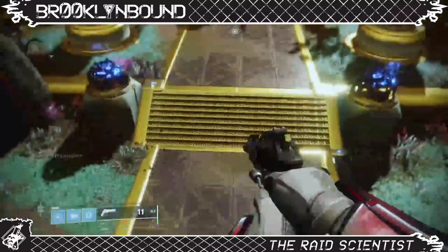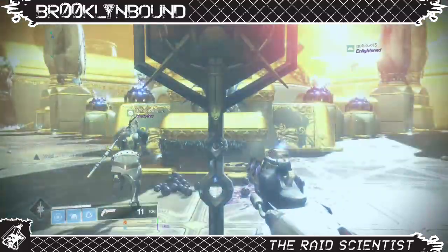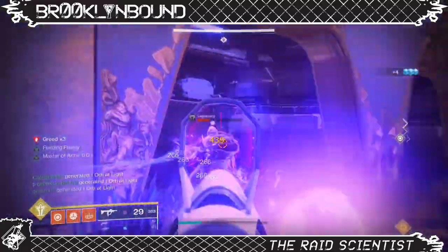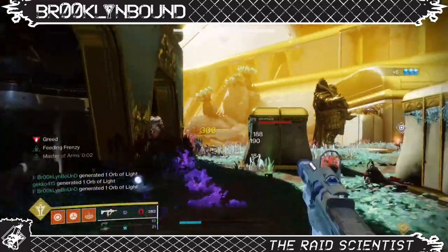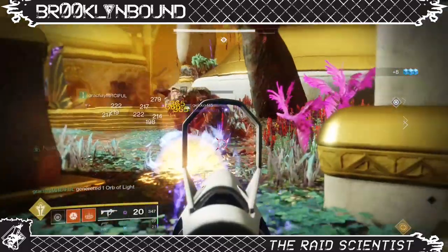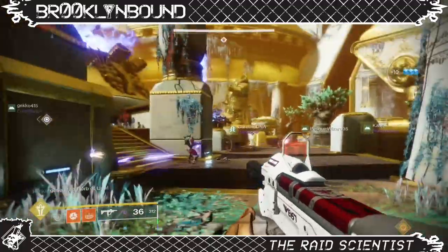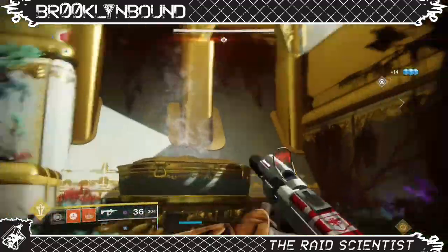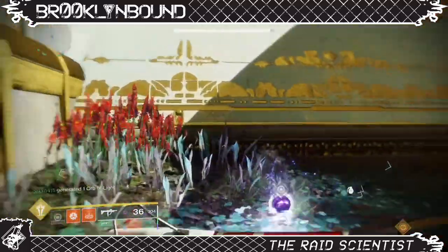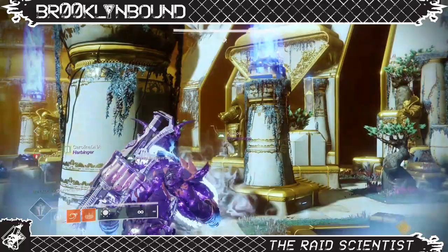The Spire of Stars starts in the Celestial Garden. Callus has called you here one more time to help him push back the Red Legion once and for all. The first encounter is basically a game of hot potato while maintaining control of adds at all times. All team members want to have roaming supers here and weapon setups to handle large numbers of enemies. There is no boss in this encounter, so you don't need DPS weapons. In this encounter you're going to learn the main mechanic you'll encounter through the entire raid: using the orbs, passing them back and forth, and charging them with greed.